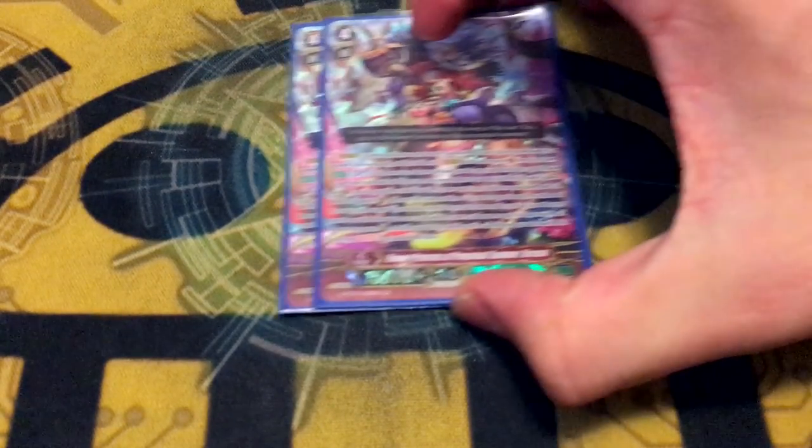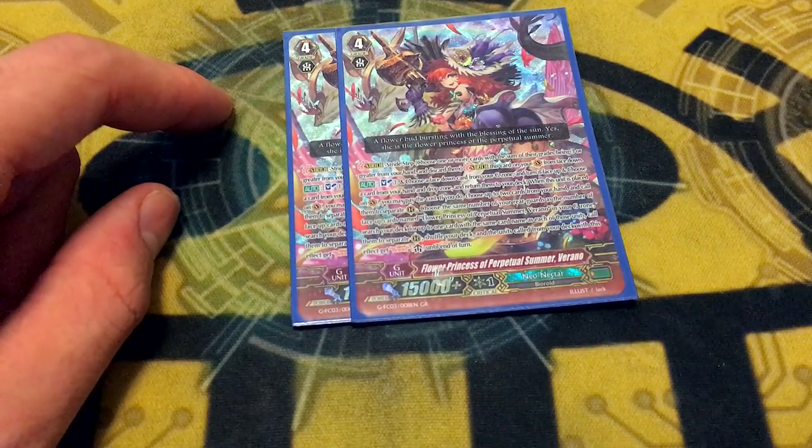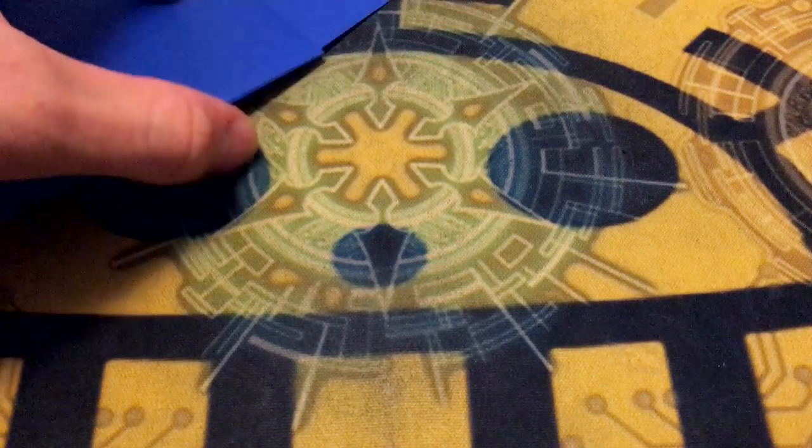Still running two copies of Flower Princess of Perpetual Summer Verano. It's the only Neonectar card that can put triggers back, which is really fun, and also the only stride besides Dream Spinning that doesn't cost a Counter Blast. So if your opponent is denying you Counter Blast and you can't use Searing Heart's GB2, it's something you can go into. It gives free Bloom and gives stuff boost. I wish instead of giving boost, it and Searing Heart gave Attack from the Back Row — yes, it would be too Murakumo-y, but it would mean multi-attacks. One of the main things keeping Neonectar from Tier 1 is lack of multi-attack potential. Give us more Resist and multi-attacks, and then Neonectar's good. Verano's a good card — you run 2 because putting triggers back is nice.